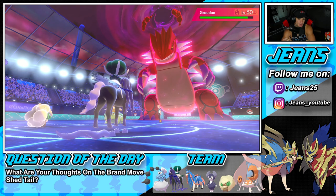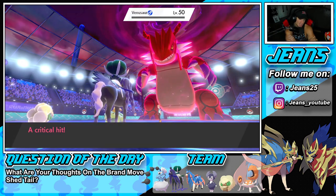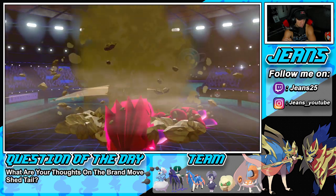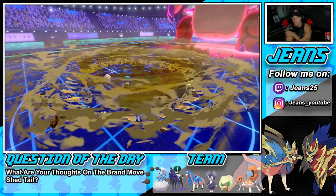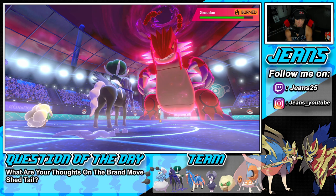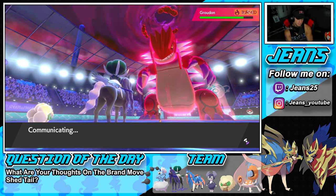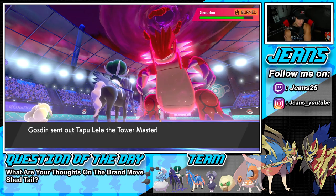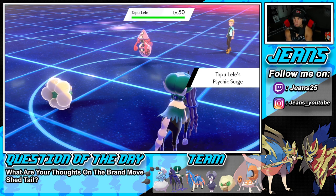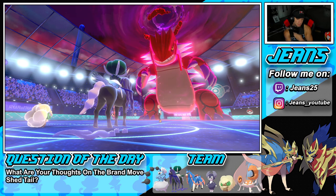He could go for a Flare into my Whimsicott. He goes for Max Quake — Calyrex soaks it up. I'm Helping Hand and boosting as much damage as possible, then I'll bring in Thundurus to Dynamax. Life Orb and burn chip will keep doing work. Tapu Lele comes in — it has Psychic Surge. We still outspeed with Tailwind, but it might get a Special Defense boost. I could pop Expanding Force now instead.